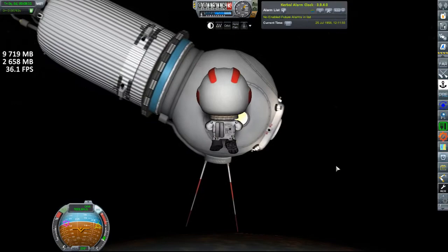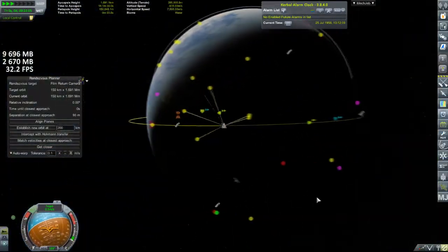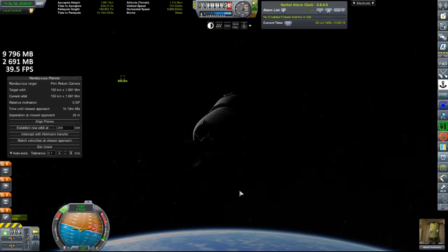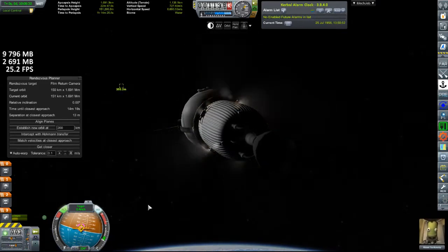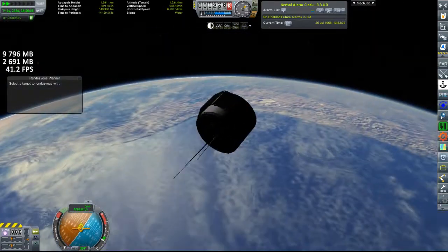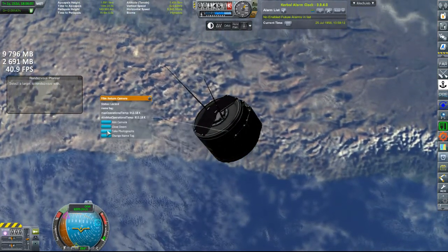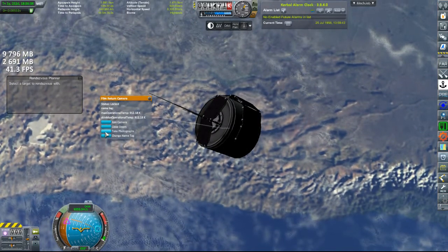I think we got every biome we could other than the poles, for obvious reasons — the camera was not launched into a polar orbit. At this point we need to pass the dark side of Earth one more time, because there was one biome I hadn't gotten yet: mountains. Luckily it's passing over the west coast of South America, which has a mountain biome. I'm setting up another close approach in about 14 minutes and switching back to the camera to wait for that mountain biome. That was 15 science for each film returned — pretty good. There we go, that's the mountain biome.